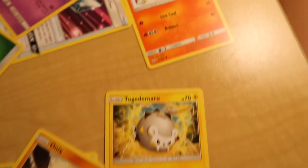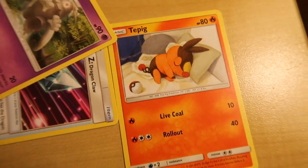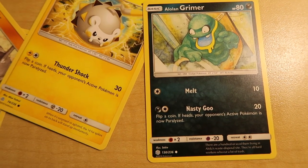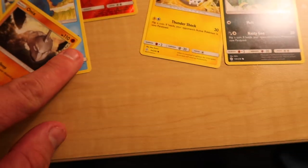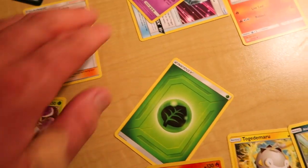Tepig — what in the world, an 80 HP card. And Alolan Grimer, a basic card with 80 HP. So those are the cards for this pack for day number six!